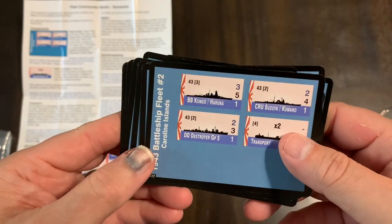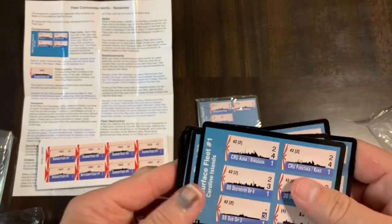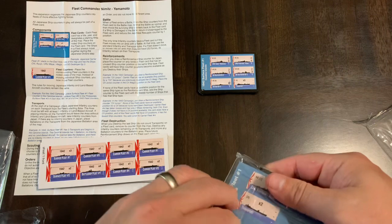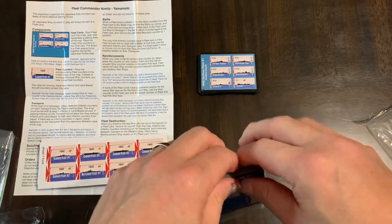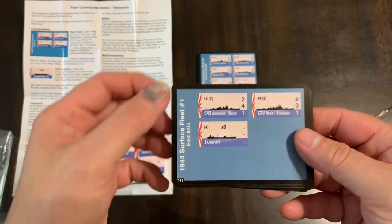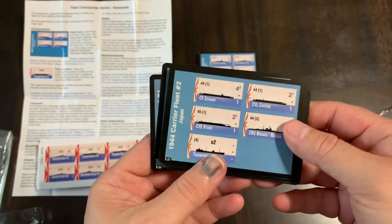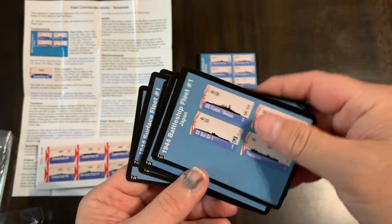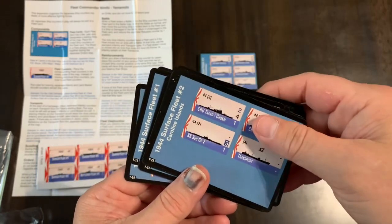The counters themselves will go on the board — that's what you move around. That's what the AI, the Japanese, use through their movement orders. Moving as an AI, they'll be able to move those fleet counters. So there are more of them here. That is what you get in a box of Admiral Yamamoto, the expansion.